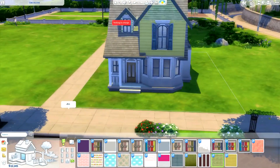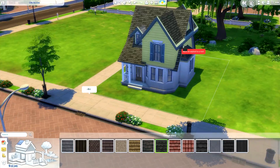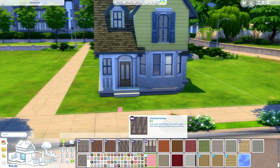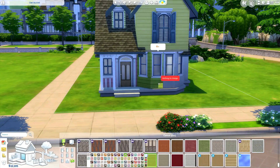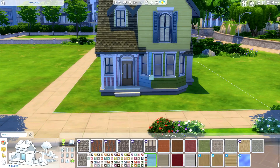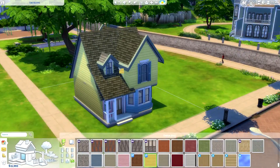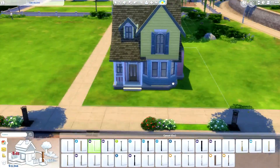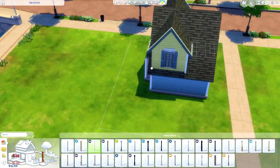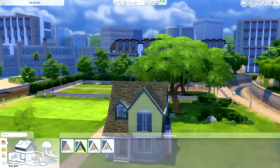I had to use some custom content wallpapers because this house has some funky colors to it. The original house has a black scalloped roof, but I didn't like the black on this color palette with all these wonky colors — it felt too traditional. So I decided to give the roof a little revamp and went with a lighter kind of brown scalloped roof.